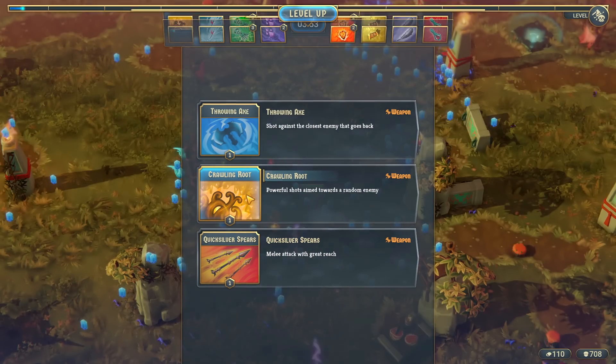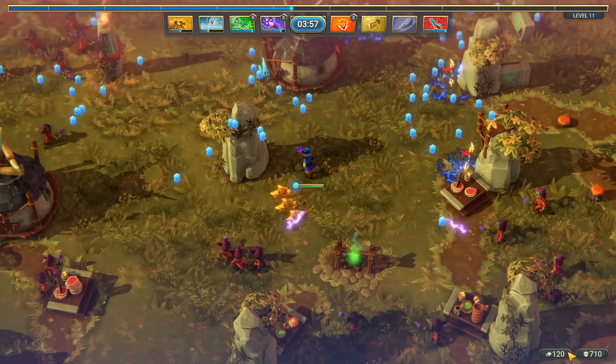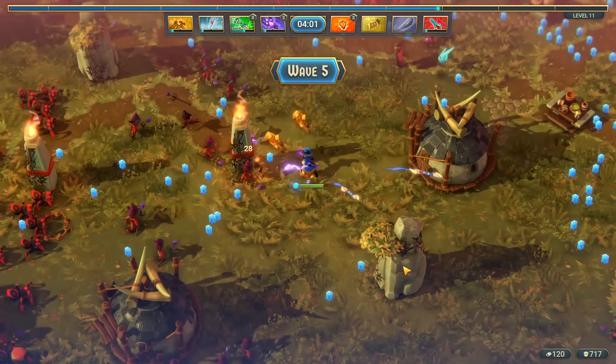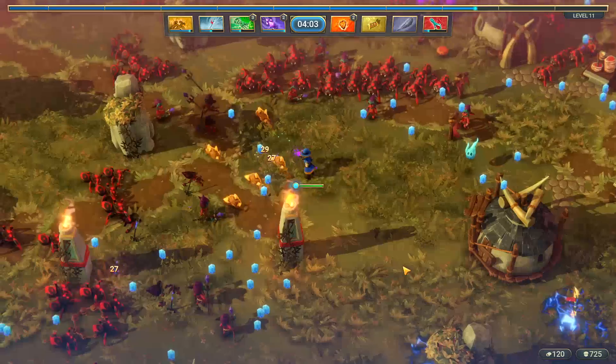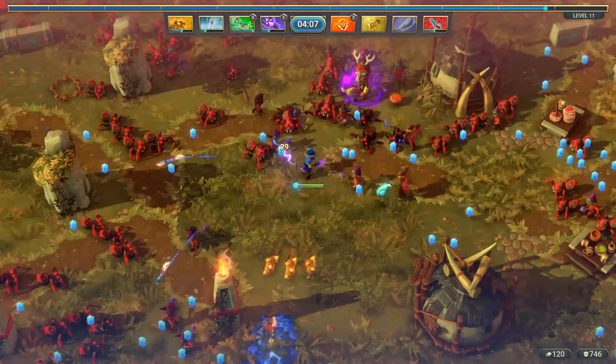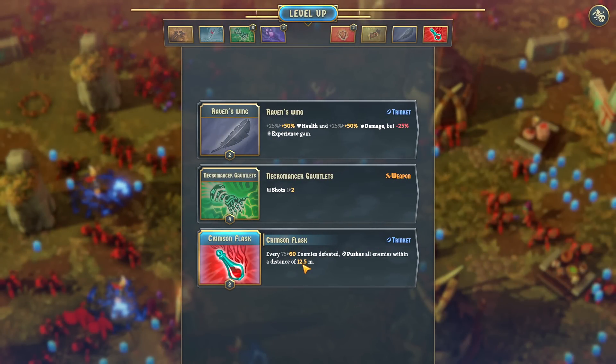In this game you accumulate currency just like in other games. You're getting gold at the bottom along with the kill counter. The gold is used for permanent passive upgrades that you can play around with in the menu in between rounds. They are fully respecable — it doesn't cost you anything. You can move things around as much as you like.